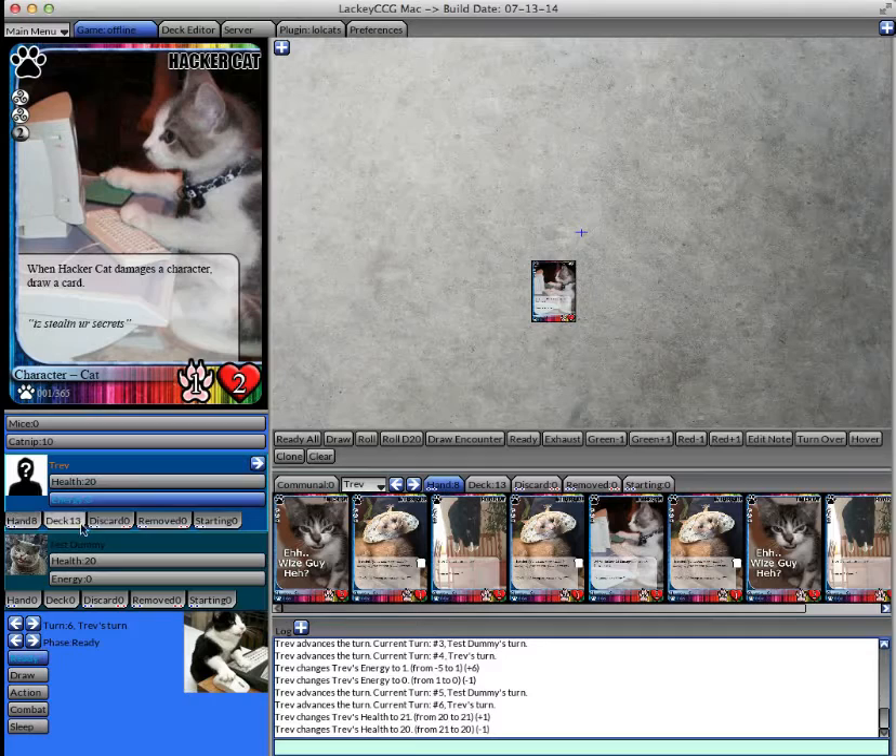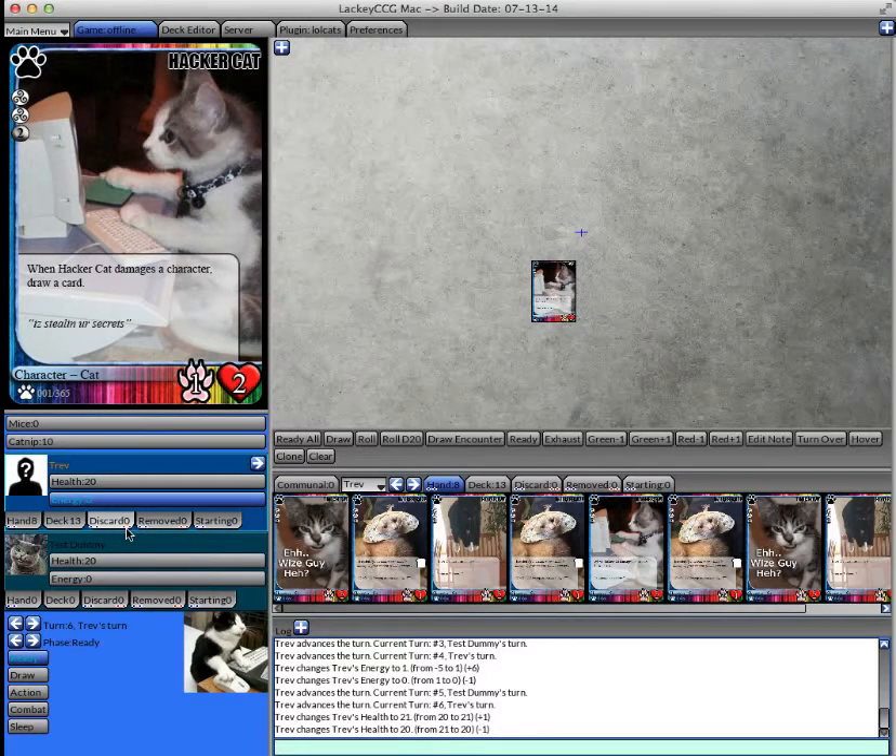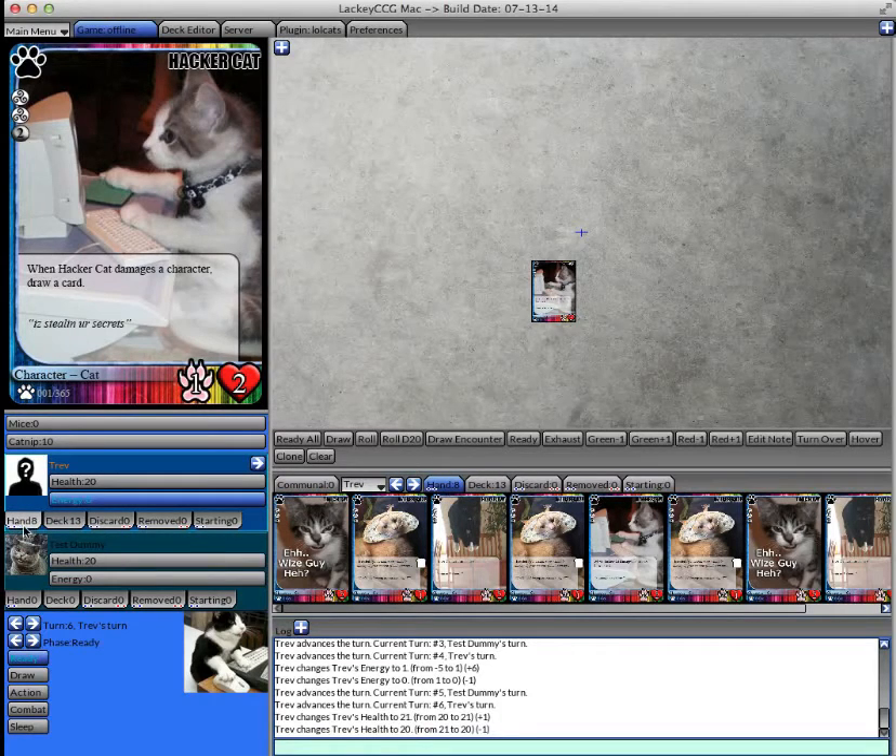At the bottom of the player panel is a tab corresponding to each of the zones — for example, the hand, the deck, the discard pile, and so on. You can see the information of the corresponding zone, like the number of cards in that zone, and also the visibility. Blue eyes means it's visible to that zone's owner; red eyes means it's visible to people who aren't that zone's owner. So the hand is visible only to its owner, so it has blue eyes. The discard pile is visible to both owner and others, so it has blue and red. The deck is not visible to either player, so it has no visibility eyes.